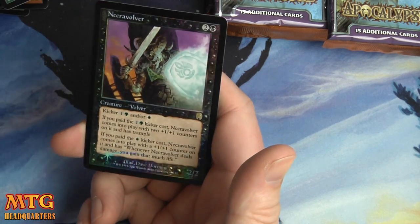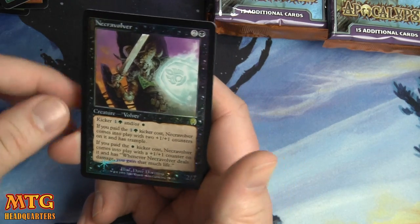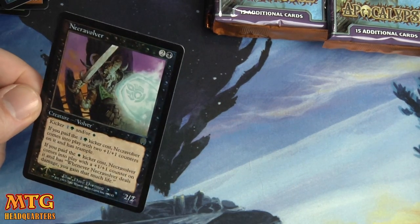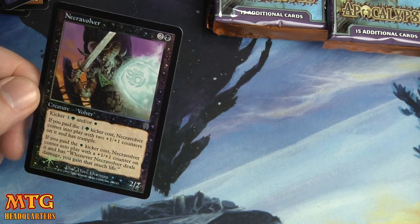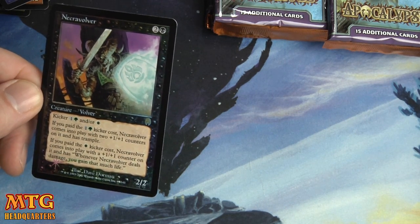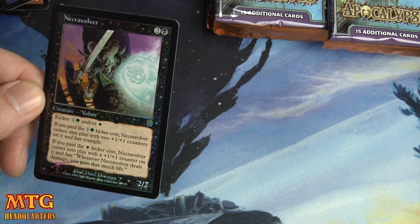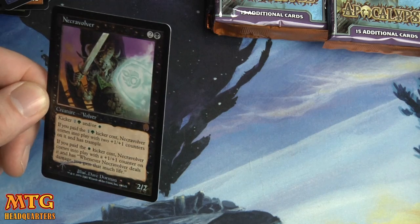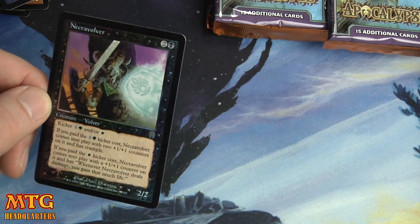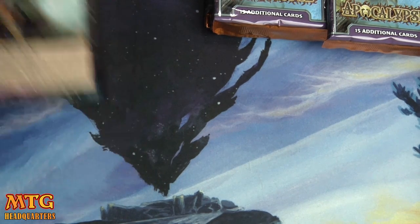Now we have a foil rare that's black — could it be a Phyrexian Arena? Nope, it's a creature and it's a Necravolver. Hooey, looks so pretty. Two and a black with a kicker of one and a green or white. If you pay the green, it comes with two +1/+1 counters. Pay the white, it comes with a +1/+1 counter and whenever it deals damage you gain that much life. Don't think this would be in the crazy valuable section, but that's our foil rare.